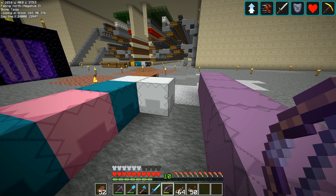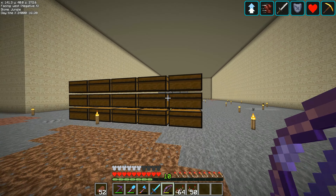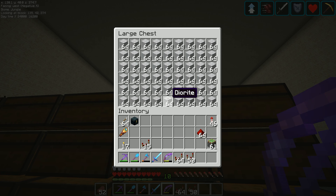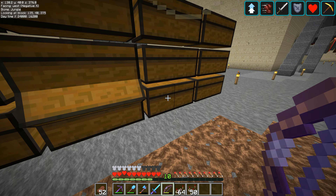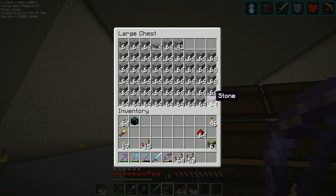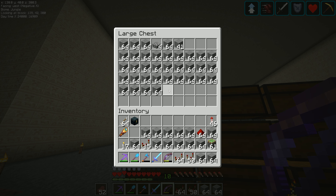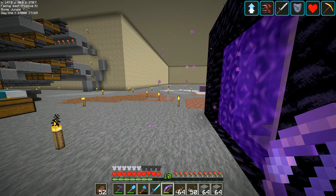Now I need to make eight stacks of comparators and six stacks of repeaters. For those we don't want cobblestone — we want plain stone. One of these chests should have plain stone, I'm hoping. One stack of comparators is three stacks of stone plus a load of redstone dust. For six stacks of repeaters, I need another five stacks, so 15 stacks of stone. I'll make one extra stack of each for spares.